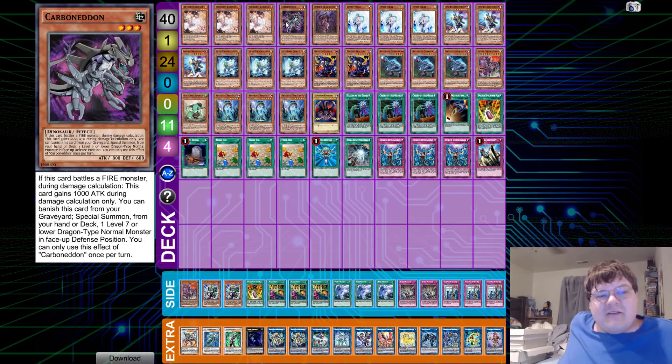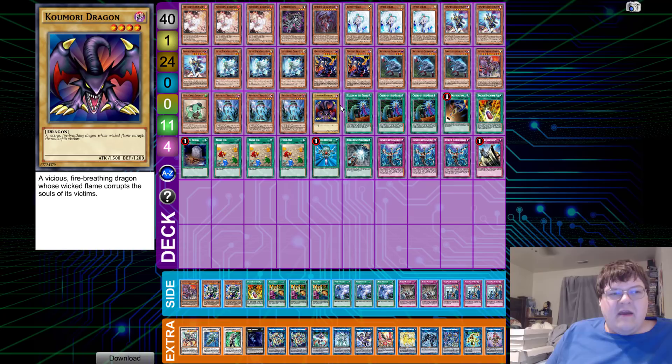We play one copy of Karmageddon. When it battles a fire monster during damage calculation, this card gains 1000 attack. But you can banish this card from your graveyard to Splash Summon from your hand or deck one Level 7 or lower Dragon-type Normal monster in face-down defense mode. So you want to see this extender — Foolish Burial him, drop him, banish him, and you get the ability to Splash Summon Kamori Dragon.